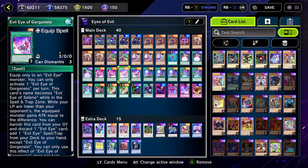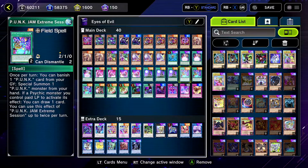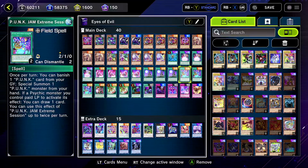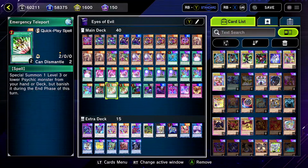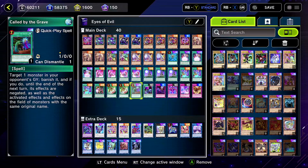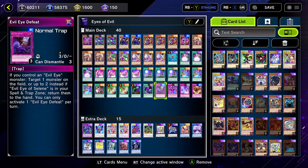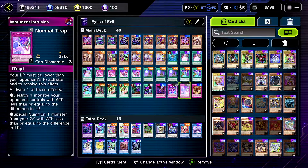We have two copies of Evil Eye of Selene and three field spells because they search. We also run three field spells — we don't need the other effect too much. Just activate this, search, activate this, draw two times. Evil Eye Repose could also give you a draw. We have Emergency Teleport, Called by the Grave for those Maxx Cs, and then a couple of traps and spells — targeting a monster and destroying it.